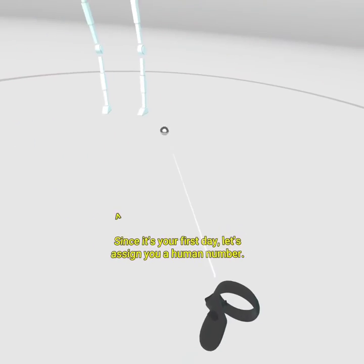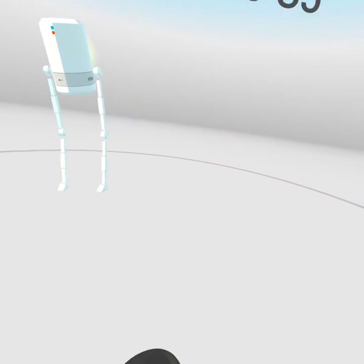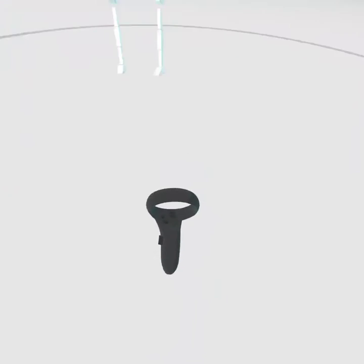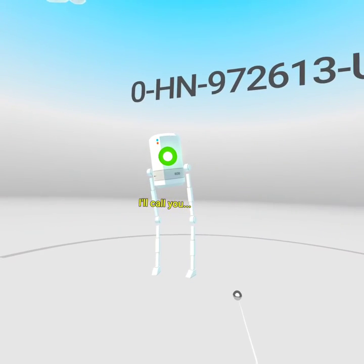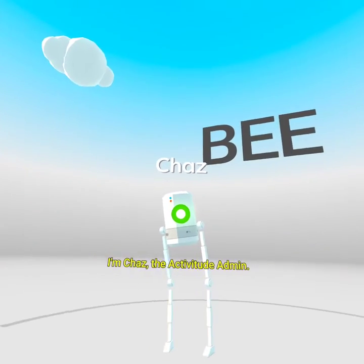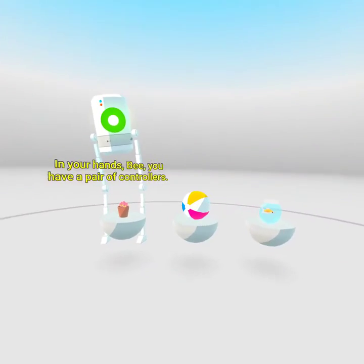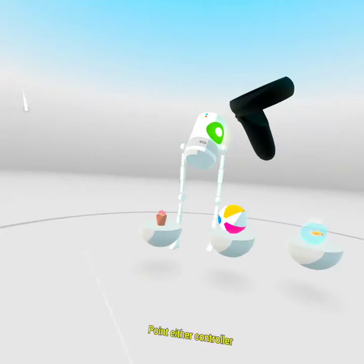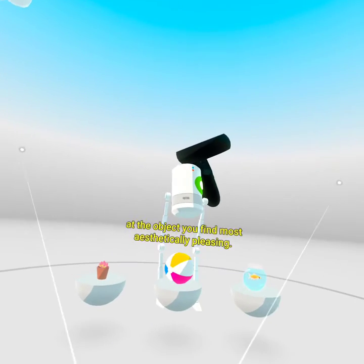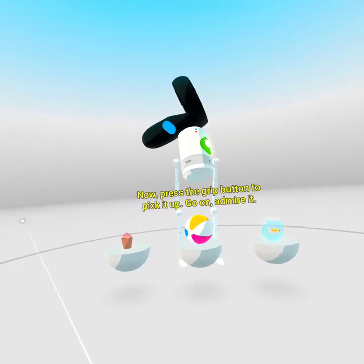Since it's your first day, let's assign you a human number. I'll call you B. Shut up! I'm Chaz, the Actiwitude admin. Let's start your training. In your hands, B, you have a pair of controllers. Point either controller at the object you find most aesthetically pleasing. Now, press the grip button to pick it up.